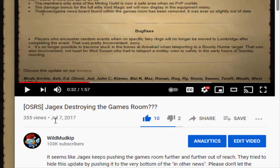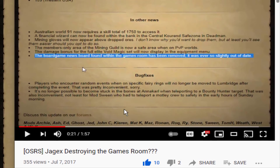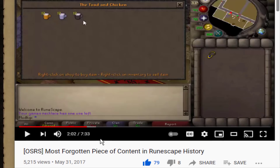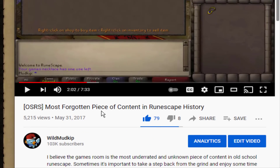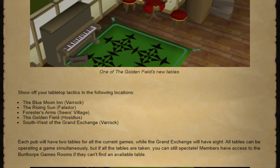I just went back to my old videos and I found this one right here — 'Jagex destroying the games room' from July 7th, 2017. Apparently I was really passionate about it. The update for that video was that they removed a notice board in the games room that said there were plans to expand it — like adding chests and some other games. I was so devastated at the time because I spent so much time there and they were pretty much confirming they had no more plans to update anything in there. Then here's another video I posted, May 31st, 2017 — again I was really passionate about the games room. This was just going over the games room, showing people what it was because it was dead content. A lot of people, even to this day, don't even know about the games room or the ranking system there. But my God, they finally updated the games room — they expanded the games room, so to speak.